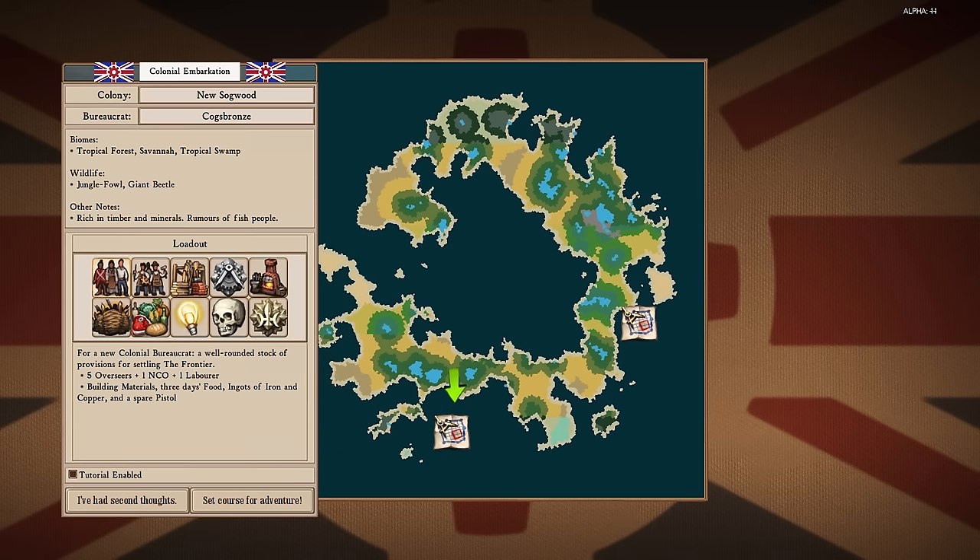We pick a loadout here. There's the default easy loadout, slightly more advanced materials, a tons of food loadout, or the Dawnless Dare — the no supplies at all loadout. In the interest of making this video series interesting to watch, I think I'm just going to go with the advanced colony starter pack. I am however going to go with the jungle biome — I think it's a more interesting and slightly more challenging biome. Set course for adventure.